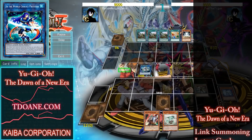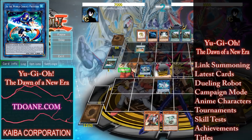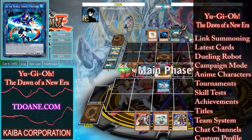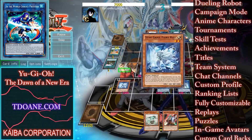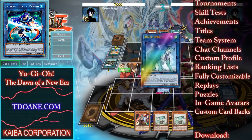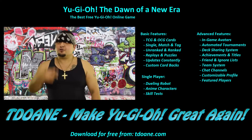Hey guys, download Yu-Gi-Oh: Dawn of a New Era — the best free Yu-Gi-Oh online game in the world. We have the latest master rules, cards, and ban lists. Dawn of a New Era offers way more features than any other Yu-Gi-Oh Pro game. The link is in the video description — what are you waiting for? Go check out our game.